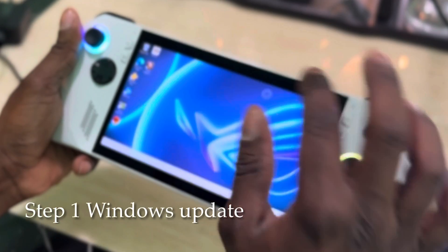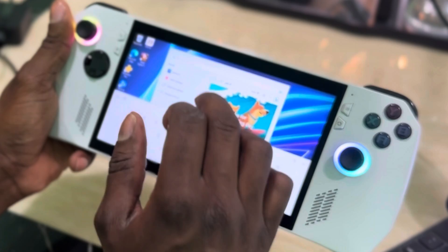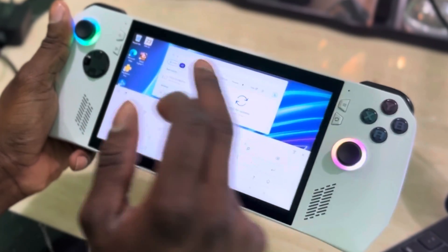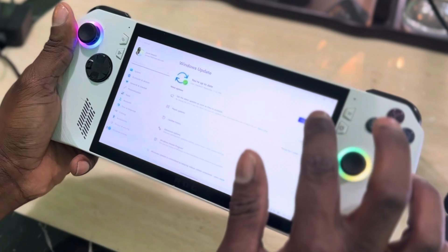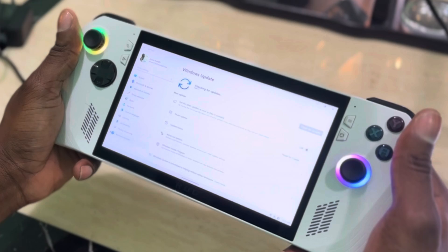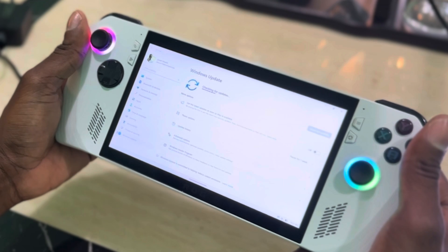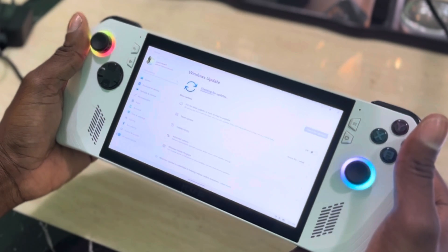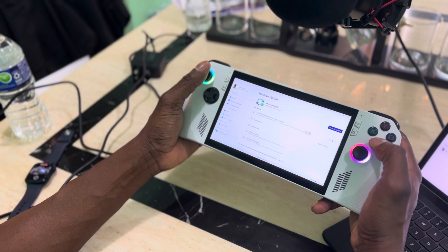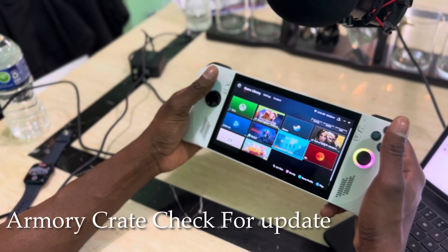First, go to Windows Updates — type 'check for updates' in the search bar and it brings up the screen. Keep clicking to make sure there are no updates available. If there are updates, make sure they're installed. When you first get it out of the box it doesn't apply a lot of updates, so make sure you get those out of the way.